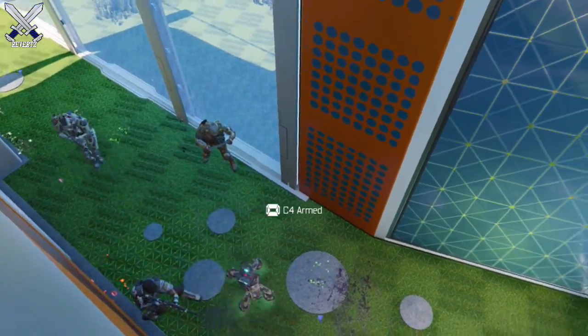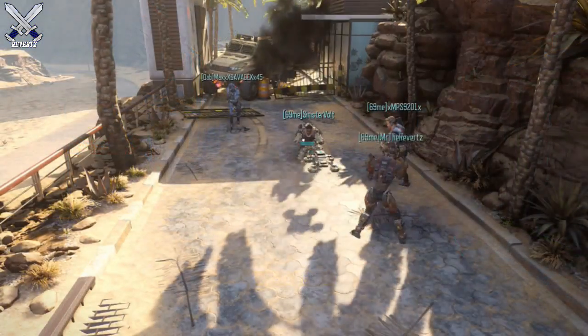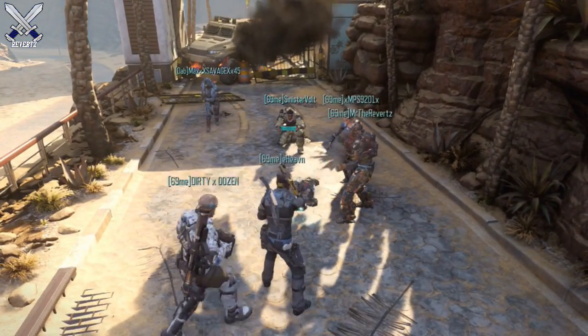You got to be careful because the car is pretty easy to destroy. So if you're going to be the driver, try to stay on the outsides of the map, try to flank around the enemy team, and also try to be as stealthy as possible.